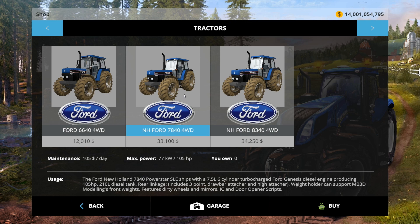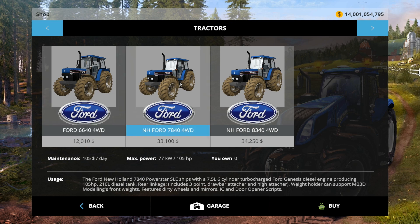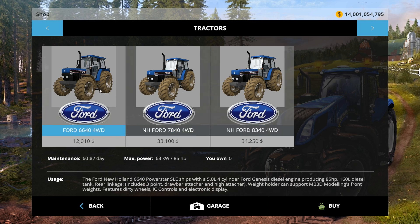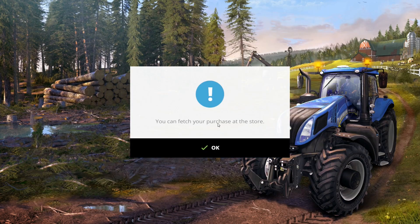The horsepower is uprated on all of them. The 6640 would have been 76 horsepower, the 7840 would have been 90 horsepower, and the 8340 would have been 106. But we're seeing 125, 105, and 85. So they're uprated — all according to tractor data.